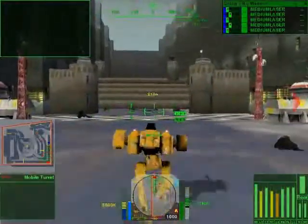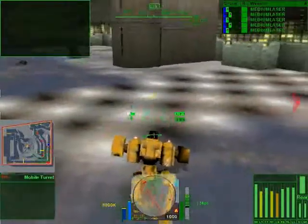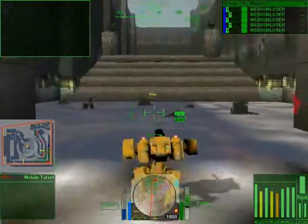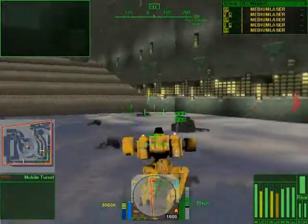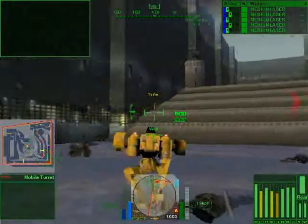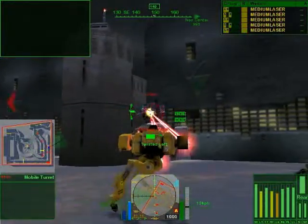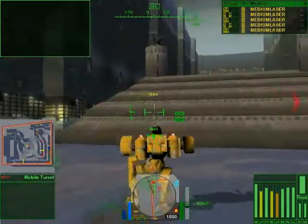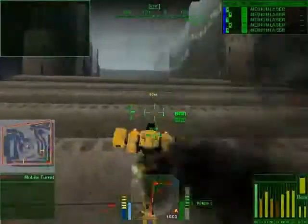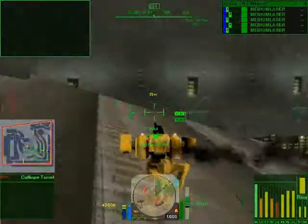Here we are back at the start/finish, which is also your first and last checkpoint. When you come through this wall, there are going to be two Calliope turrets shooting you in the back — they won't even become active until you actually walk through that gate, so that's a pretty nasty one. I'm sure there are mines on this ramp too.